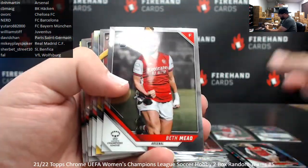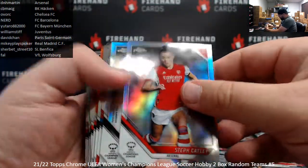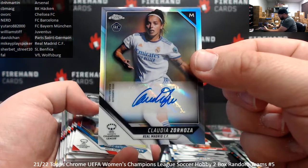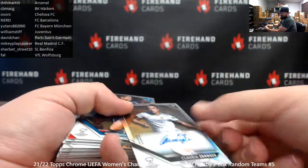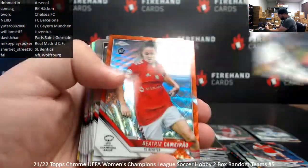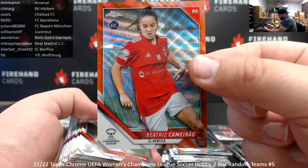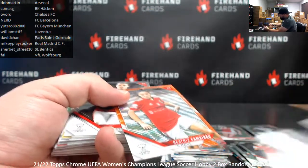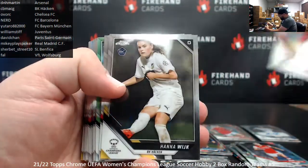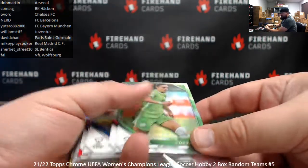Leah Walty Refractor, Arsenal. One Refractor here — Steph Catley for Arsenal. We've got a second autographed hit — Claudia Zoranoza for Real Madrid. Real Madrid for Mikey Plays Poker. We've got an Orange Wave here, number 25 — Beatriz Camero for Benfica, to Sherwood Street, number 13 of 25. Green Refractor, numbered 99 — Iwa Pajor for Wolfsburg, for Frank. Green Refractor numbered 99, 77 of 99.